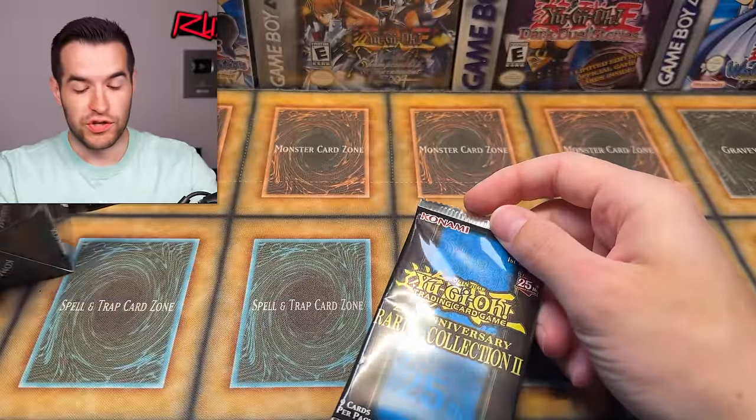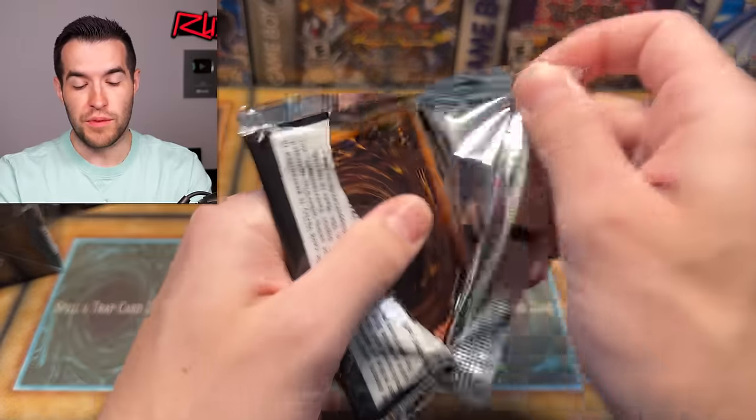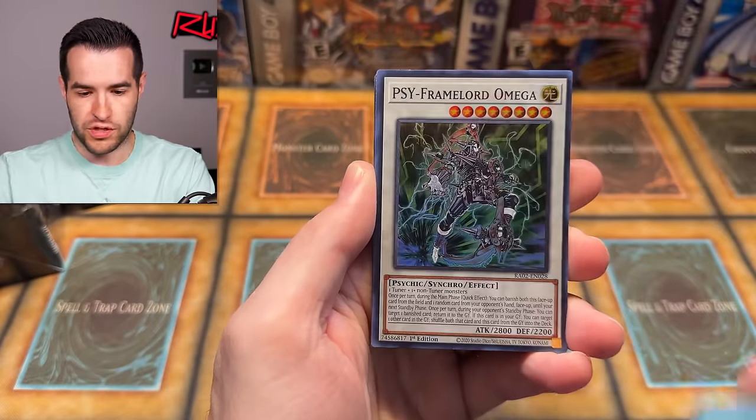I didn't watch anybody's Rarity Collection 2 openings because I wanted to open it myself for the first time. Still nine cards per pack, but before it was five — so now there's nine. They doubled the price of the pack but didn't double the cards. Super rare right there — we got one super. We got a Magician's Souls, ultra rare. That's going to be nice and cheap now.